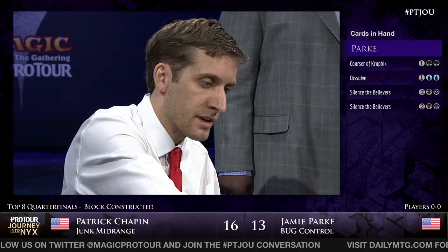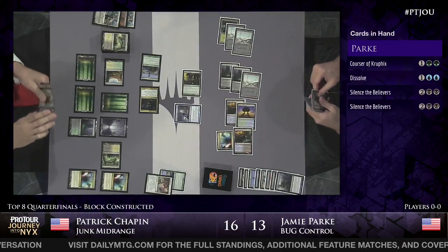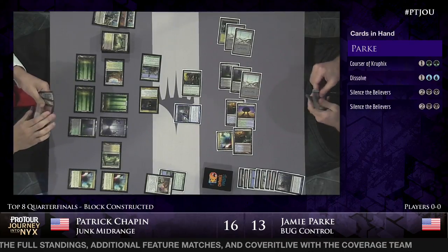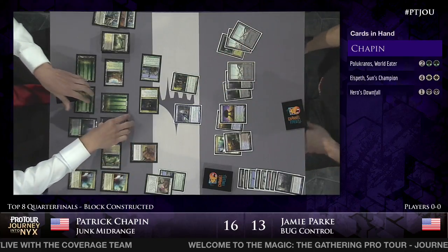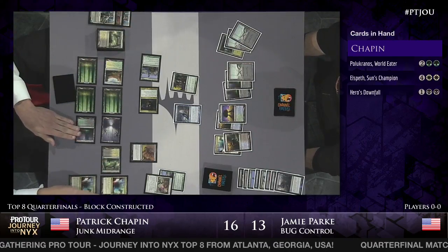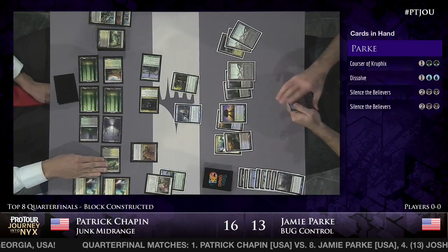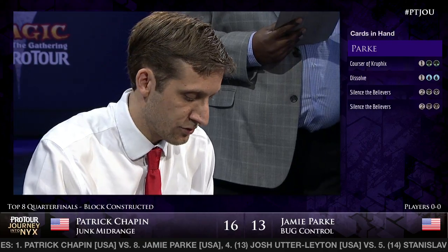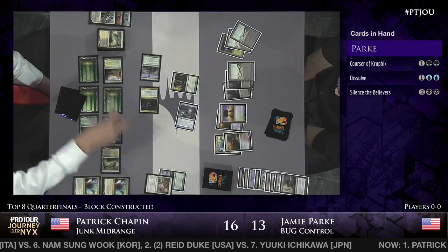Chapin knows about the Dissolve anyway. Jamie does know that Chapin has Polukranos in hand and knows about Elspeth, though Patrick is one mana short of being able to cast Elspeth. Chapin just passes the turn back. Hero's Downfall - Patrick basically knows Jamie's hand because of the Courser of Kruphix, so he knows this Hero's Downfall is going to be a live spell. If Patrick casts Polukranos, that would open his Courser and Polukranos to a single Silence the Believers. Patrick wants to run Jamie out of those cards as much as possible while tapping down the Sphinx to pressure Jamie's life total. It also prevents Jamie from scrying three with the Sphinx if he did opt into attacking.